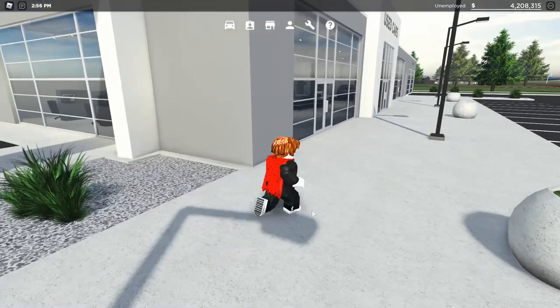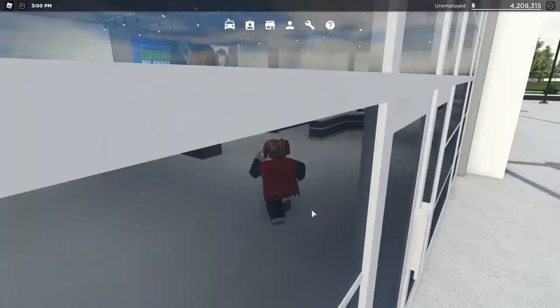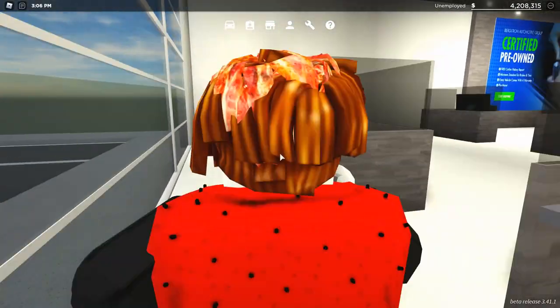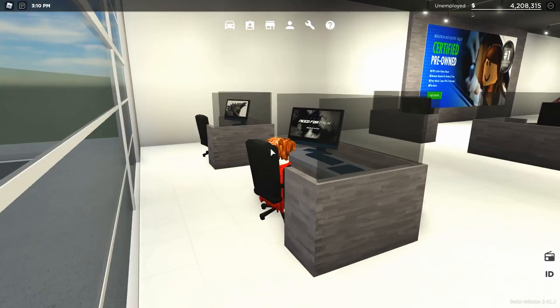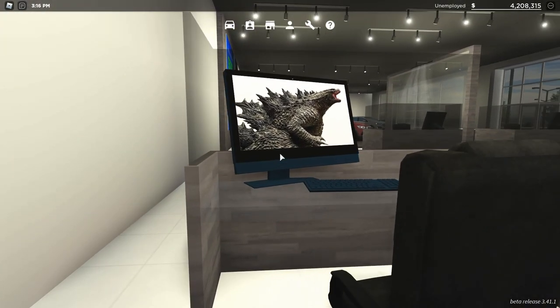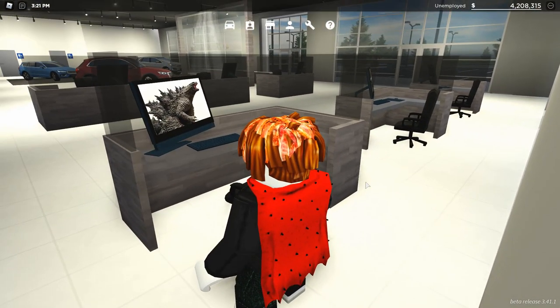The next easter egg secret thing, you don't even need a car to get to. Just walk into the dealer, and in the left back, there are two cubicles. One of them has the Need for Milk loading screen, and the other one has a picture of Godzilla on the screen. These are two easter eggs, but I'm just going to consider them one.